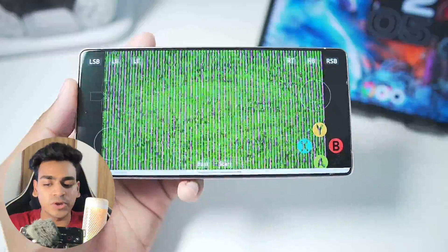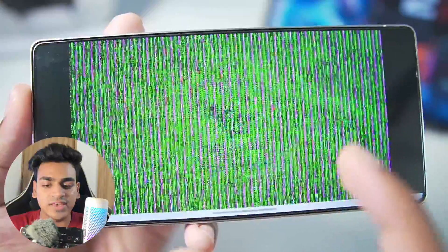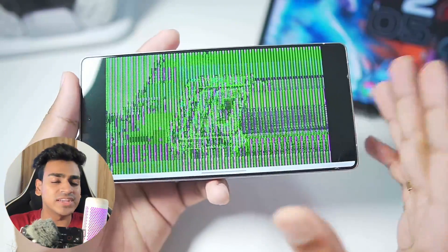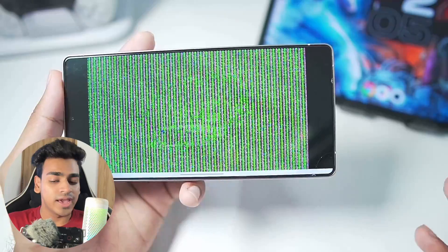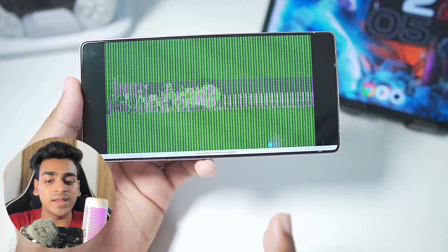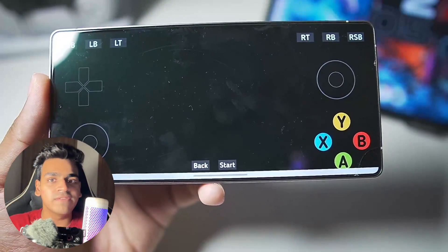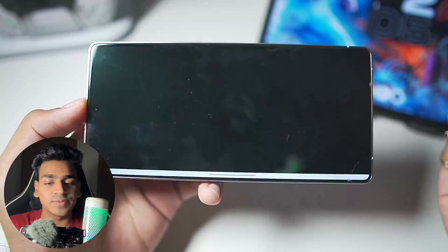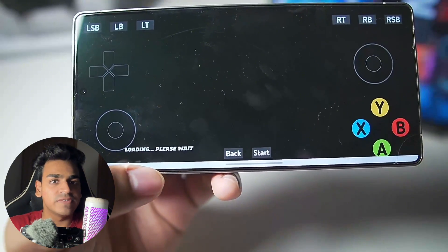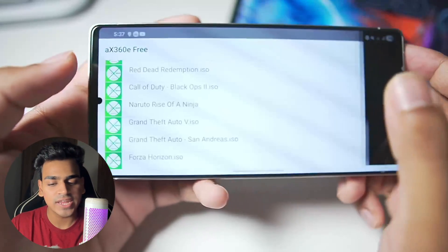Let's try out Forza Horizon. This is another one of those games which actually boots — you can see the intro screen of the original Forza Horizon in the background. This means the game is actually running but it just has a lot of graphical issues. This is literally showing us the potential of Xbox 360 emulation on Android — you could play exclusive titles like Forza Horizon on your mobile device pretty soon. Right now I am seeing a black screen with text saying 'loading please wait,' and it seems the game is not booting so let's tap quit.